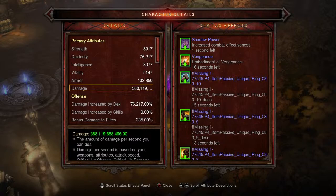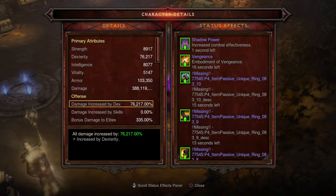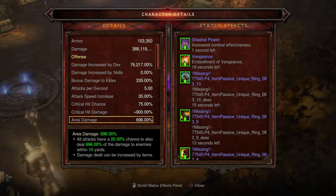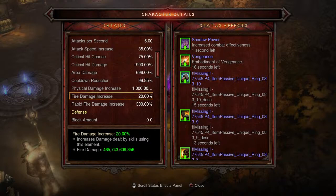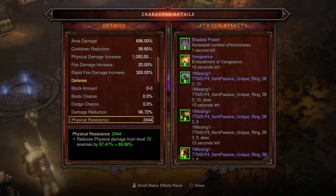Here are the final numbers. Damage is 388 billion 119 million — lower damage can actually be better than over one trillion in some cases. Armor is 103,000 — higher than our dexterity, meaning more survivability. Dexterity-based damage increase 76,000 damage to elites, 335% attack speed increase, 35% shown. Critical hit chance capped at 75%, critical hit damage capped at 900%, area damage 696%. Cooldown reduction is 99.85% — anything above 99.50% is perfect. Rapid Fire damage increase flat 300%, fire damage increased 20% from the Mage Fist gloves, damage reduction 96.72%, all resistances 89.99%.